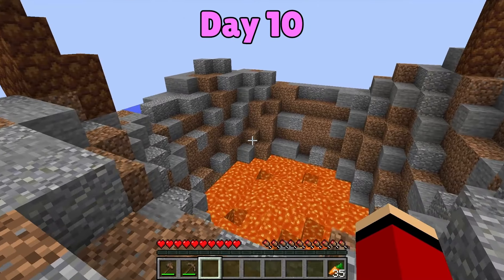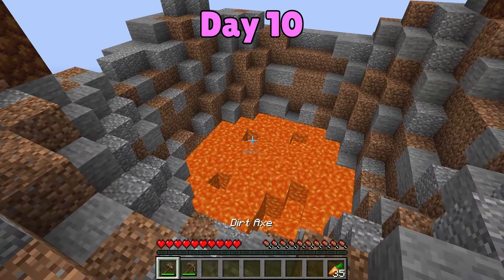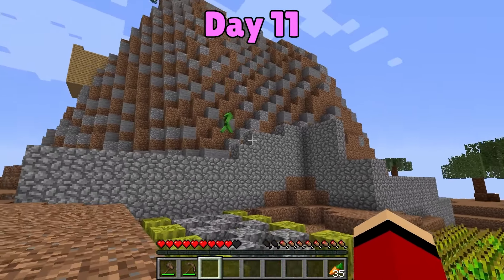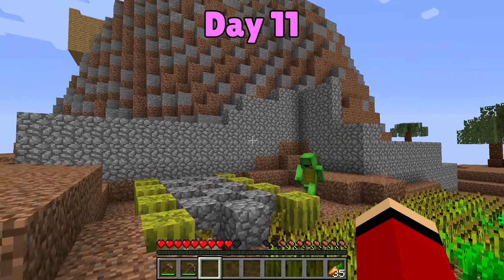Day ten. I feel like the lava has risen higher than the last time we checked. I agree! The eruption is coming! We need to hurry! Day eleven. We built a big stone fence surrounding the farm area. It might be able to protect us, our cat, and our shelter from the lava as soon as the eruption happens.